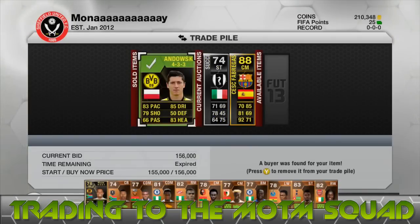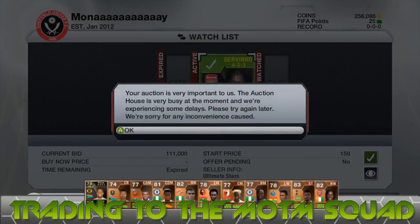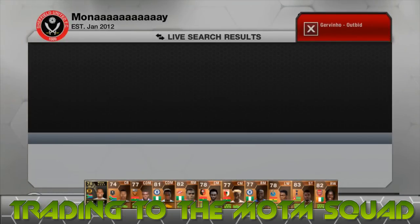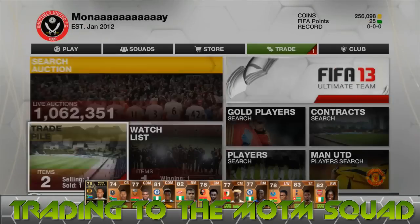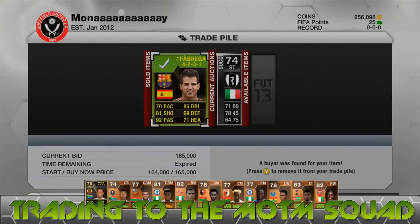Lewandowski sold, so that was about 7,000 profit on him. There's still those other two listed, and there's a Giovino who we went and bought — he was 111,000 coins — and we're making our way back to list him up because EA's trading interface is what it is. We can see Fabregas sold very, very quickly as well.